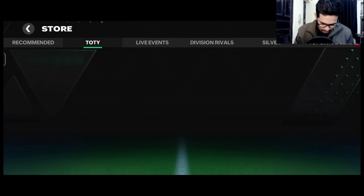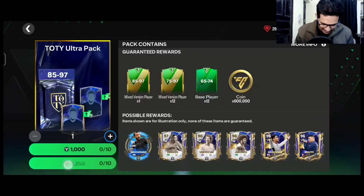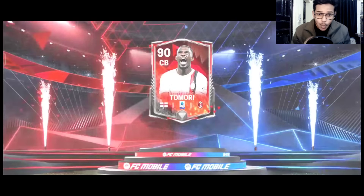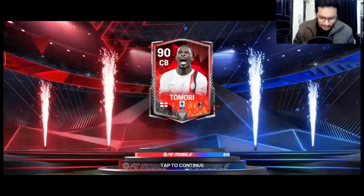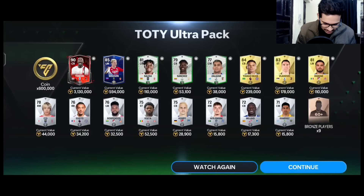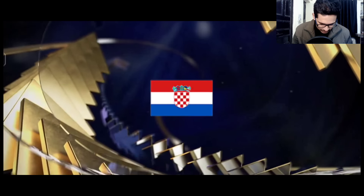Now it's time to go for the 6,250 gem packs. First pack — we just want a Team of the Year walkout. There we go — it's a rivals walkout. England center back from AC Milan — we packed 90 rated Tomori! Not bad at all, I'm gonna take it. Second pack — we got a Team of the Year walkout! That's a center mid.